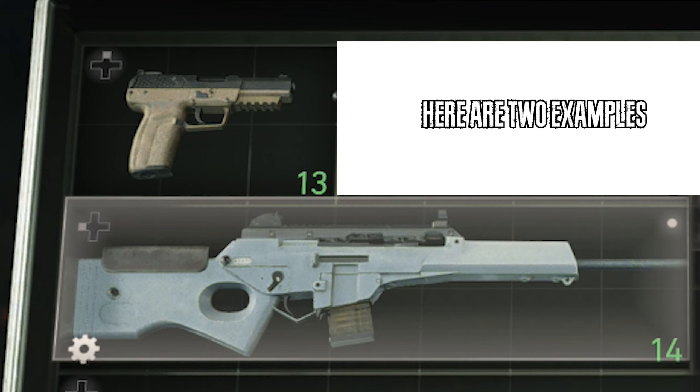You can use any weapon that has the penetration ability such as the Stingray or the bolt action, but you can also use the Punisher pistol and the full auto rifle.